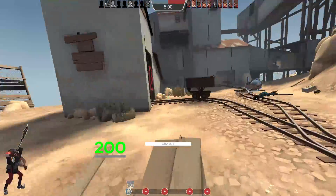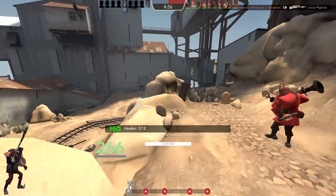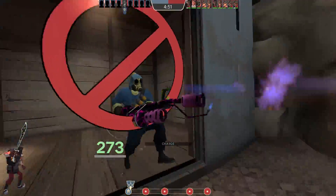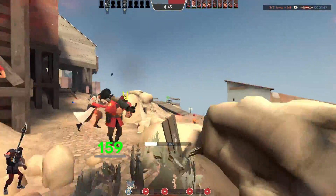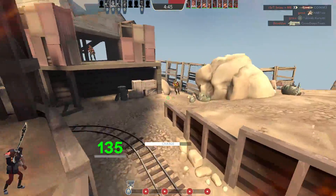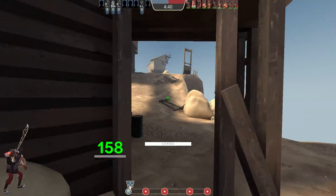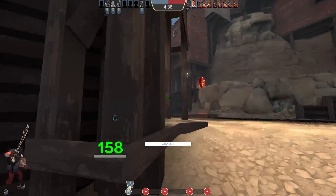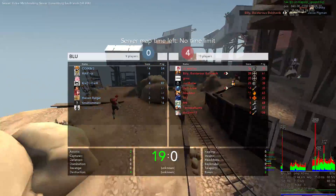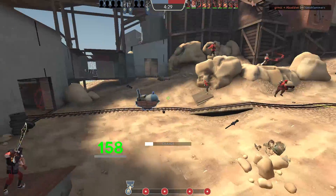Their team isn't leaving spawn so we can't really do much. Normally you have view models on for melee because there's a swing time and showing the view models helps with timing. We actually hit him there with the sound effect but didn't get the kill. We should be fine hopefully if we can find a nice target - maybe a spy or that scout. We shouldn't have too much trouble without view models since it's just one weapon - not like we have to worry about what we've got out. I'd like it if their team would just leave spawn.